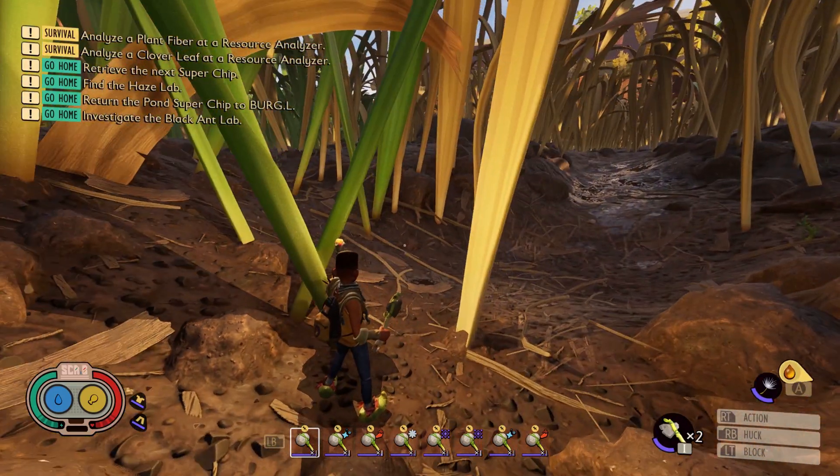Tip number six: what I call caveman berry farming. Grab a pebblet and throw rocks at berries — it makes harvesting super easy while you're running through. If you're not inclined to use a bow, this is actually pretty useful. Pebblets are very inexpensive; you literally just find them around the yard. There's also a berry blocking the way in the hedge lab, so having a pebblet while harvesting berries makes it very useful and easy. As you can see, I've already got several berries down for a mass quantity harvest.